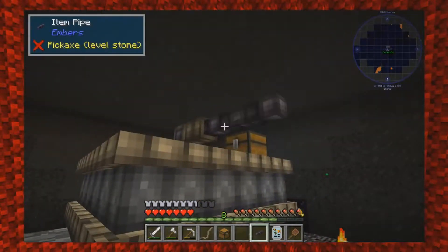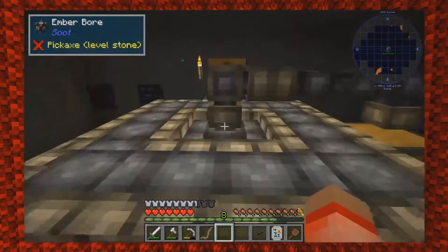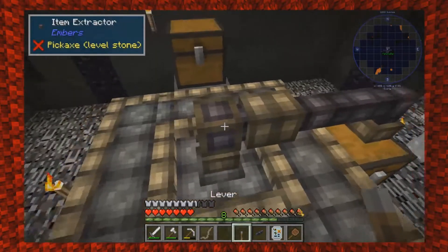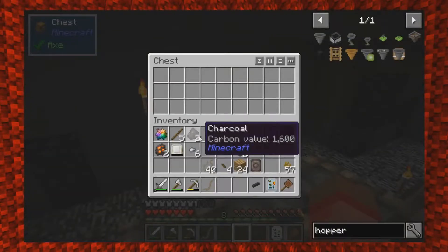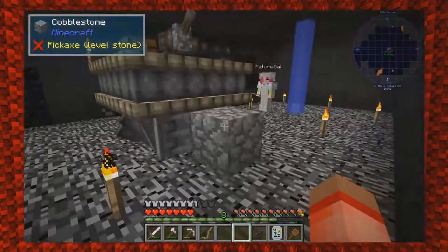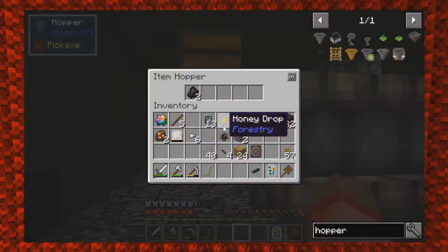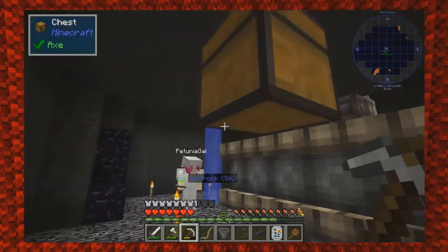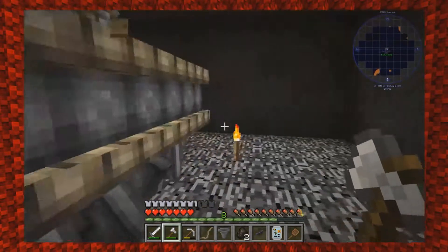The stuff that we're going to need is going to go in there. As with everything in Embers, we're going to need a lever - of course. There we go. I think it goes on this thing. Now I have two pieces of charcoal - I'm going to put them in here. Now it should crank up.